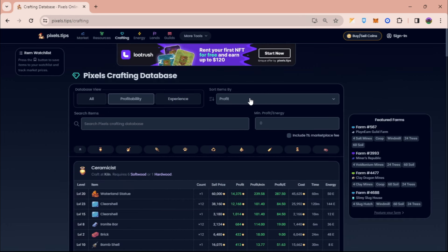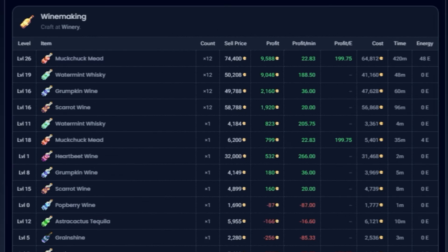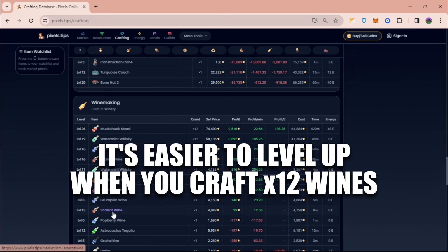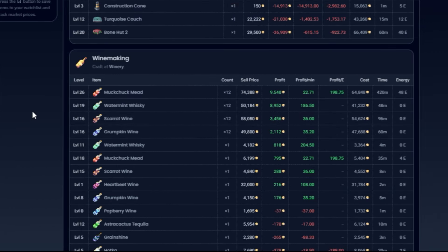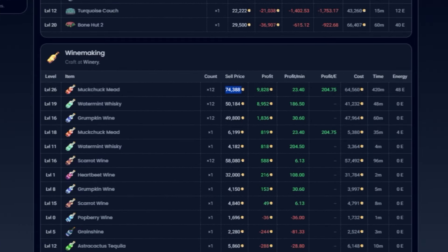For the third one, I want you guys to open pixels.tips. Click on crafting, click the drop-down that says profit, and then click on winery. For this you will need a high level for winemaking — specifically level 26. But if you don't have enough level yet, you can find wines to create while you are leveling up and sell them after so you can cycle your resources. Once your level is enough, you can create scarrot wine if you're level 16, or if you are around level 26, you can craft Mokchak meat.